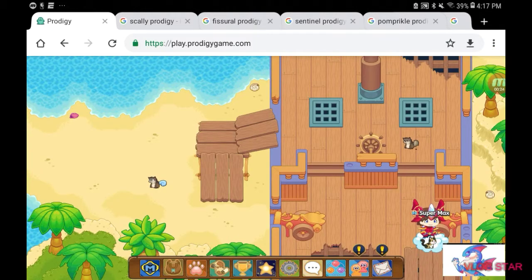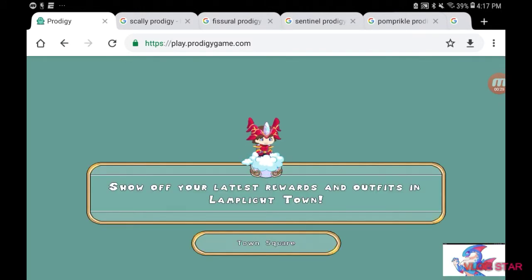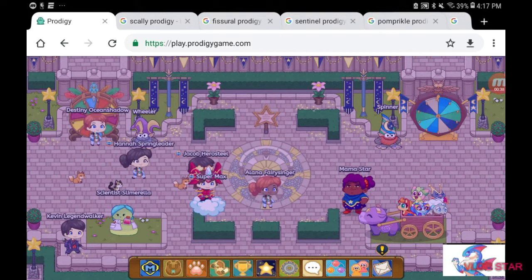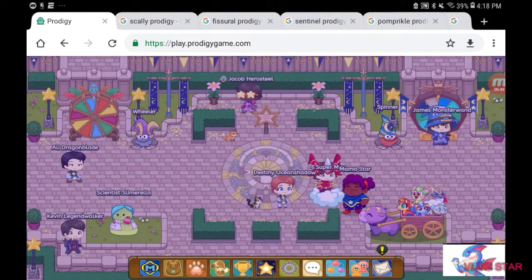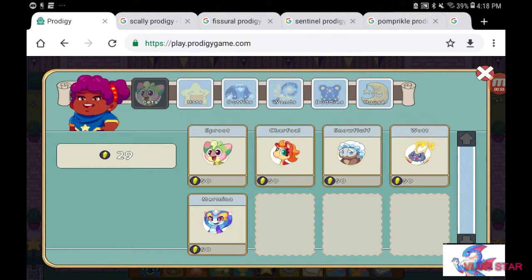So let me go to the Starlight Festival. Here we are. As you can see, the pet vendor — Mama Star — changed from a couple years ago. Back then it was just a star, and now it's an actual person. Another thing that has changed are these new pet additions: Spruit, Char, Full Snow Fluff, Watt, and Mermina.